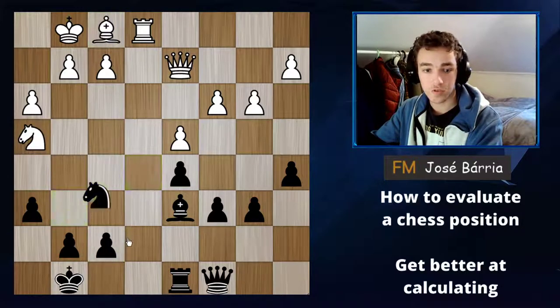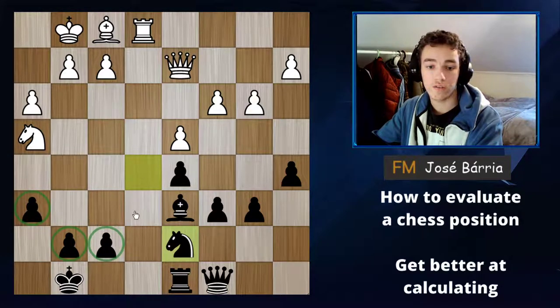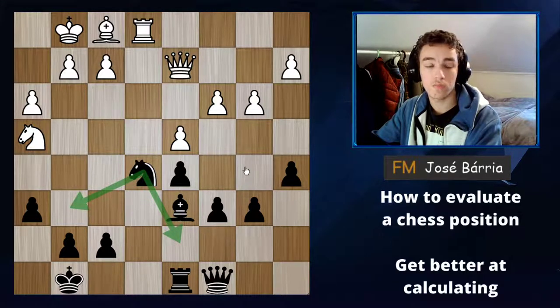So we go back to the start. Knight g6 leads to a bad variation. What about knight d7? We shouldn't play it immediately just because the other variation is bad — this one could be worse. But if we actually calculate, seeing some moves ahead, we see that knight d7 is actually the best move and not bad at all. We haven't compromised our structure, we haven't given white any squares, and our king is still well defended. This position is around equal — one move makes the whole difference.